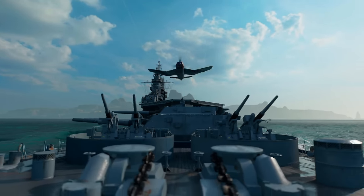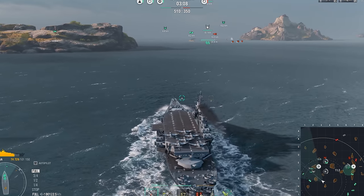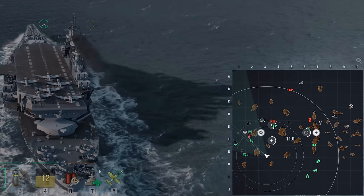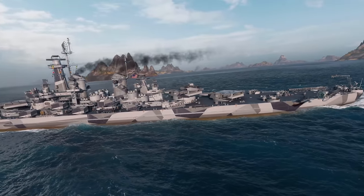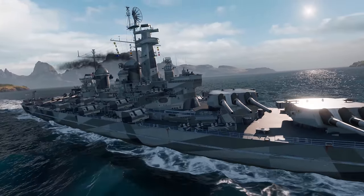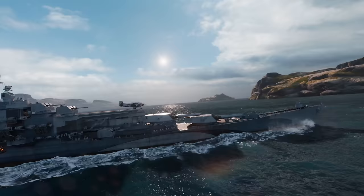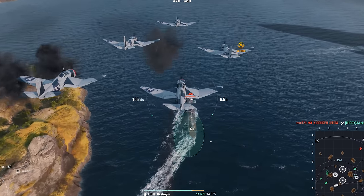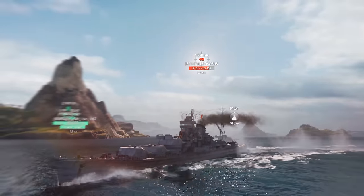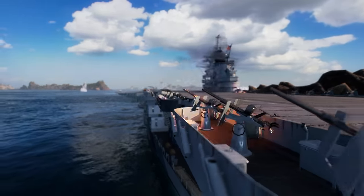Everyone has been in the situation where there are no longer any opponents on their flank, and the most interesting action is unfolding on the other side of the map, out of reach of your main battery guns. The best thing ordinary battleships can do is launch a spotter and hope the extended firing range might be sufficient. The captain of a hybrid battleship, on the other hand, can launch a squadron of bombers and actively engage in the brawl on the opposite flank. An unsupervised hybrid battleship isn't the easiest target for air attacks, given the good AA defense of the newcomers.